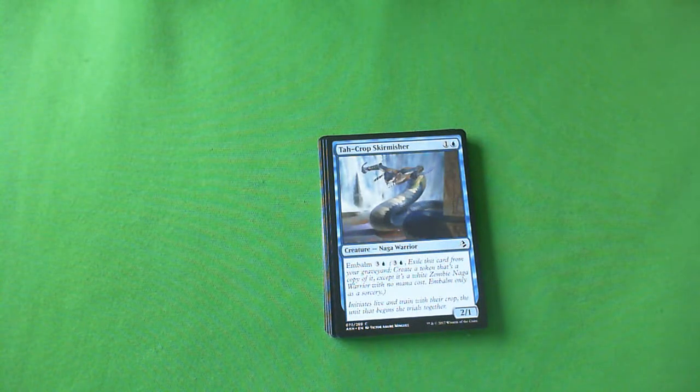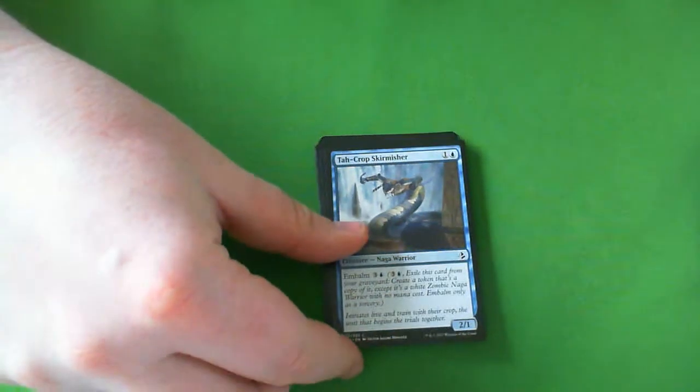Speaking of meh Embalm creatures, we have Ta-Crop Skirmisher. It's a Naga Warrior, which means nothing tribally. It's a 2-1 for 2, and it has Embalm for 3 and a blue. I think all Embalm creatures at worst are C, and this is definitely a C. By itself it would be like a C minus or D — you don't really want to play it — but it has Embalm, and Embalm's pretty good.